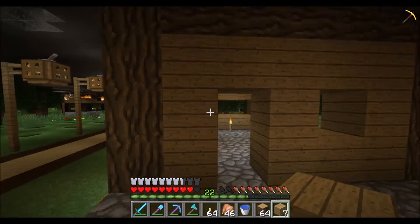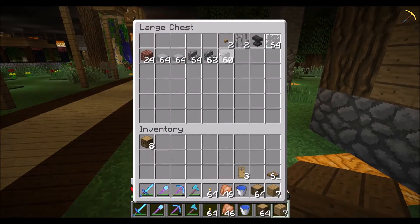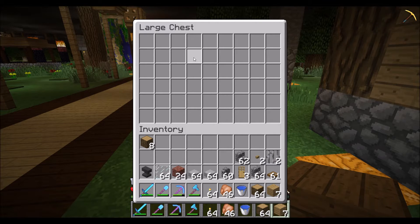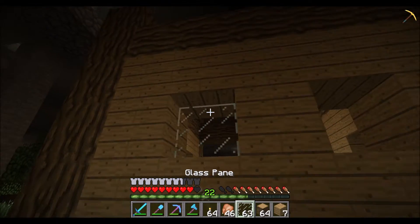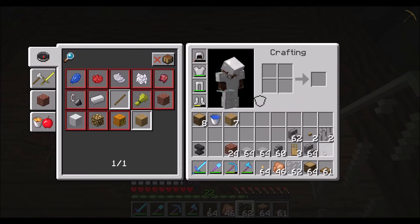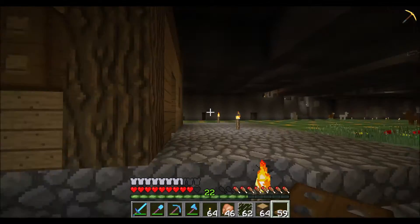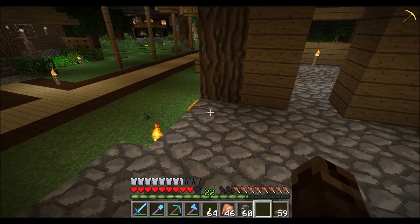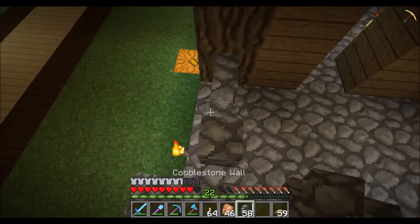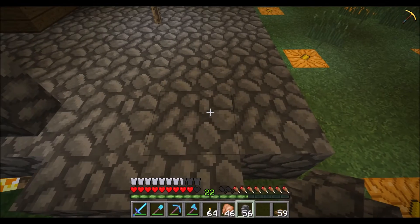Okay, then some stairs maybe — let's do some decoration first. This we're gonna need, this, this, this, actually all of it. I'm not the most organized person in the world, sorry. This, maybe some stone, a stone wall here. Okay, can't jump on it — too bad.